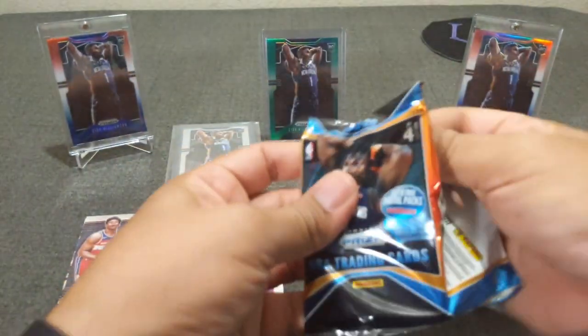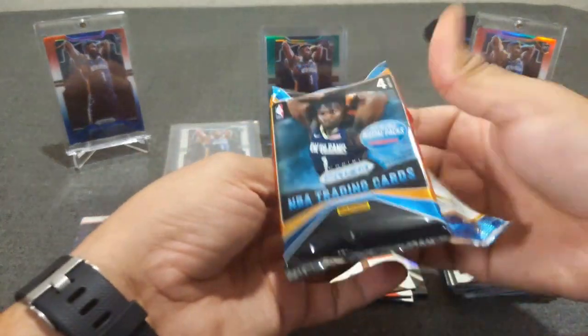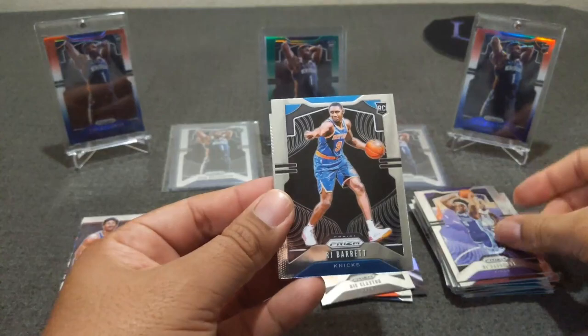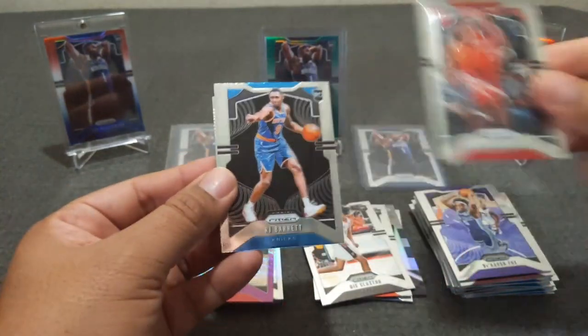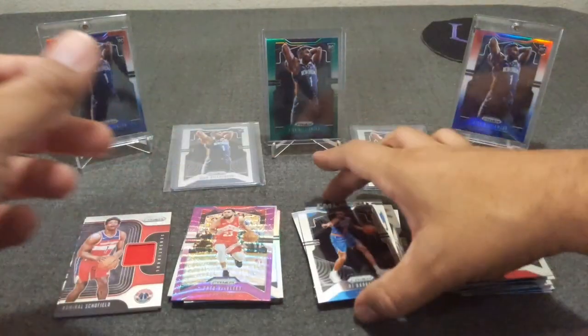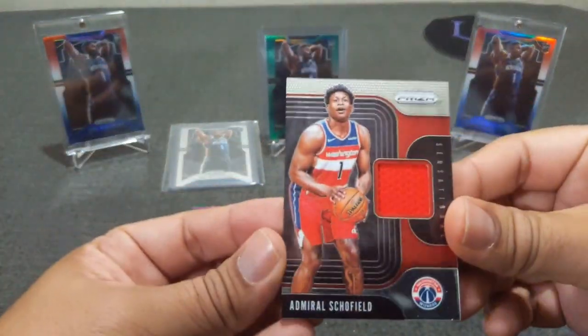Here we go — Darius Fox, RJ Barrett base, very nice, Tracy McGrady, and Emergent Tybull. That blaster wasn't too bad. Let's just go back to the Schofield — there you go.